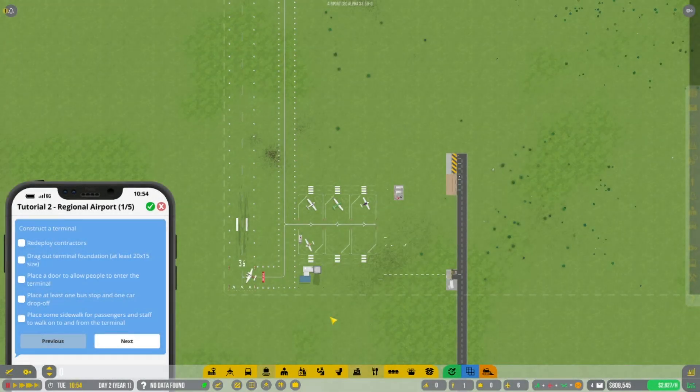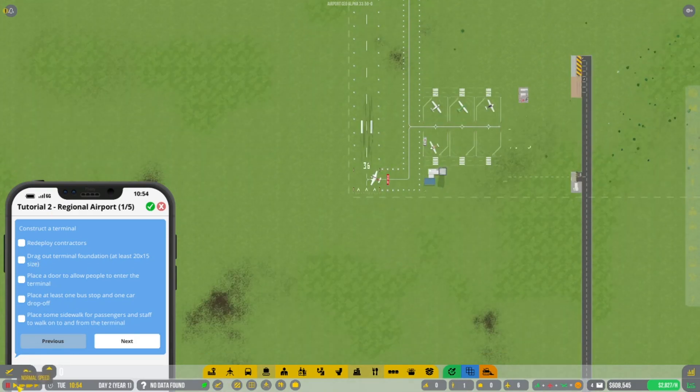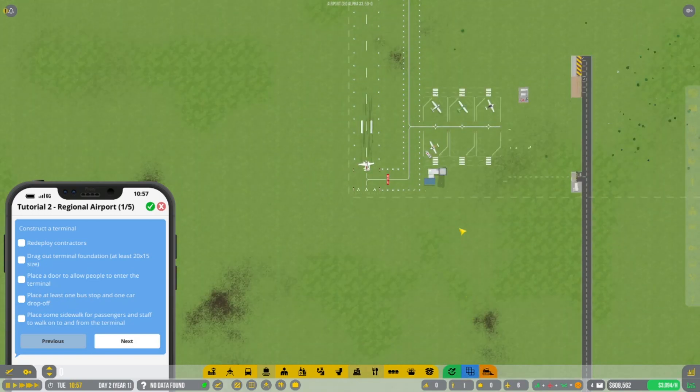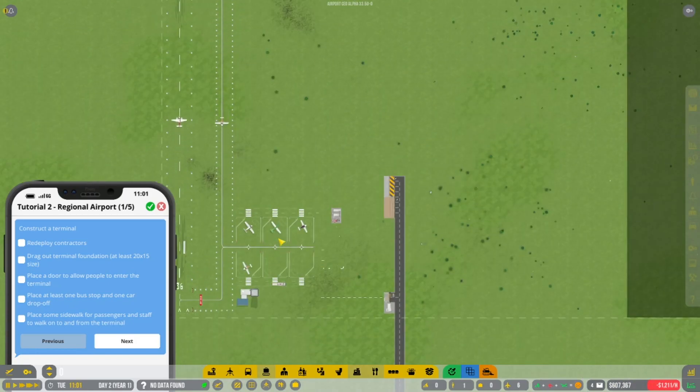Hello everyone, welcome back to the channel. My name is Inside A Gamer and today I'm bringing you episode 2 of Airport CEO. As we left off last time, we've just done the beginning of building the foundations of the airport. We started fueling, we've only got six little stands here, and we are in minus — we're not doing particularly well, losing a little bit of money. We're on to tutorial 2 now, and we're going to start building the airport.